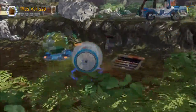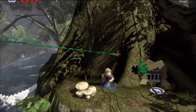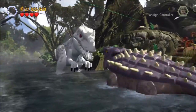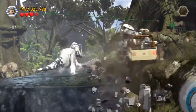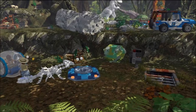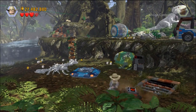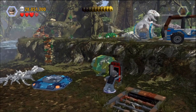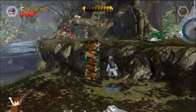Then we can gyrosphere jump over to the next section and slide on down the vine with our other character. Then it's the third dino fight scene. Before heading to the next area, you want to switch to someone with engine panel access in order to open up this little cage on the ground to get minikit number eight.